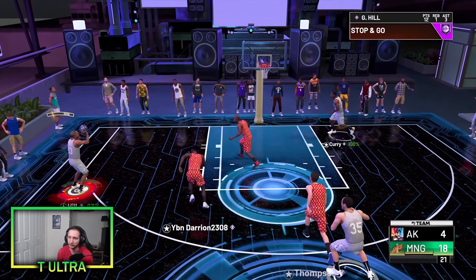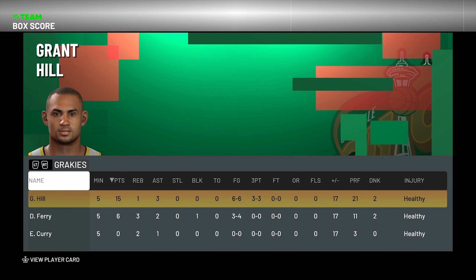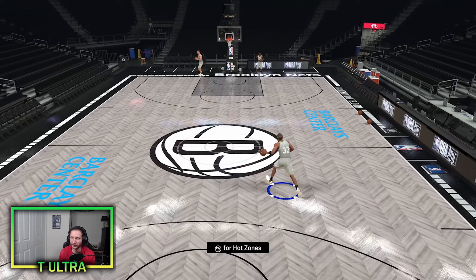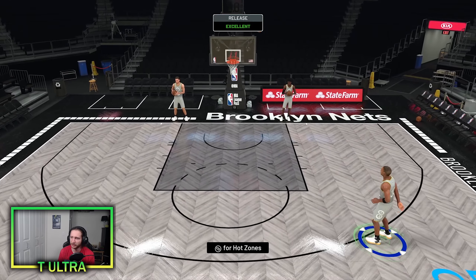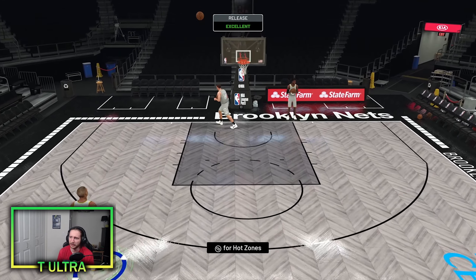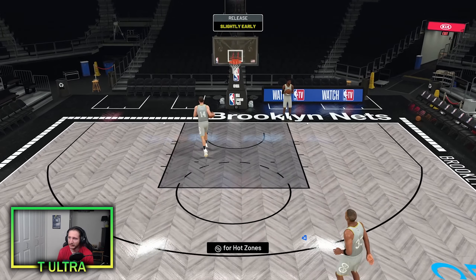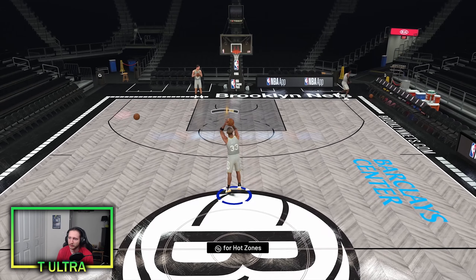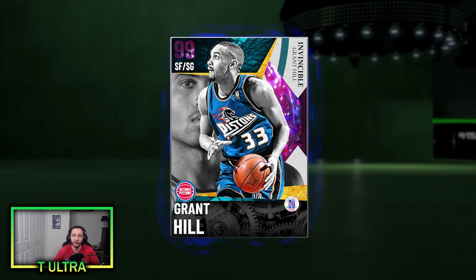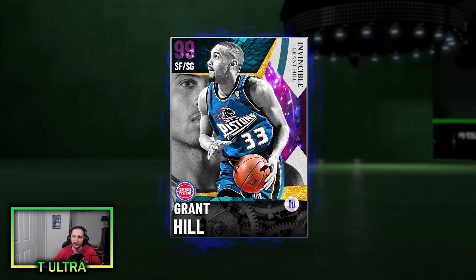Wow, this guy can't buy a bucket right now. Here's the box score for Grant Hill — he had 15 points, one rebound, three assists and he was perfect from the field. This Grant Hill card is actually unbelievable, especially for a free card. I'm really liking this card quite a bit. Look at that curry slide into a little speed boost. Testing off that jumper again — now we're greening. In that gameplay when we were online we weren't really greening too much, but now that we're offline and there's no latency it's a little bit easier to green. His release — it's not a bad release at all but it is a tad bit slow, just a hair slower than you would probably want. But I think once you get it down it'll be fine.